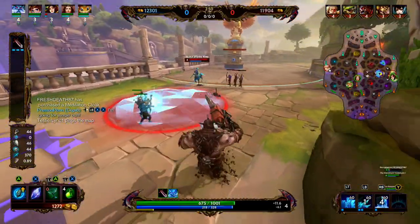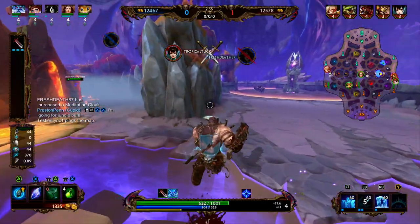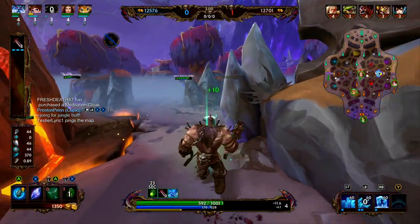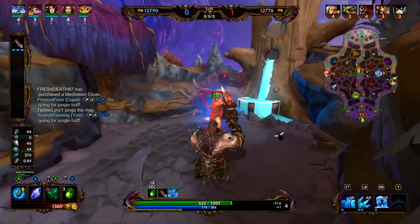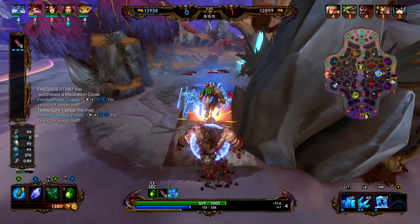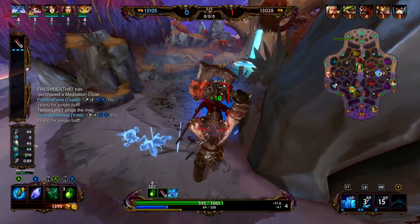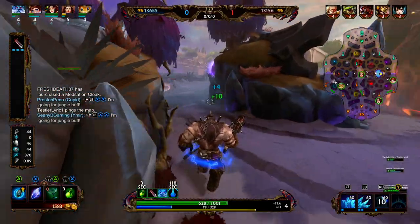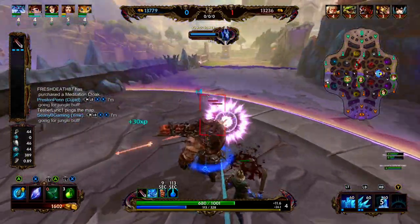Our blue buff is up. Ymir does use a lot of mana, so we are going to want to try to pick up that blue buff as often as possible. We clear that wave, another wave is approaching. We're going to rotate to our blue buff — Rat is rotating back to his speed so he might not be here to help. We are going to miss a minion or two because of this. We go ahead and pick up the blue. We missed three minions, which is pretty unfortunate.